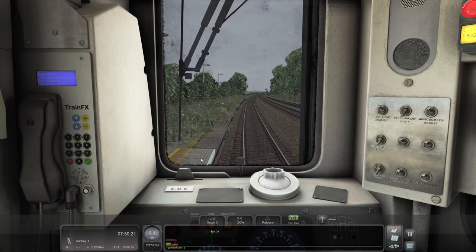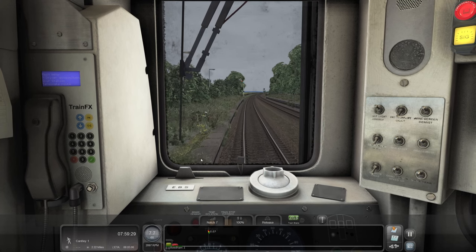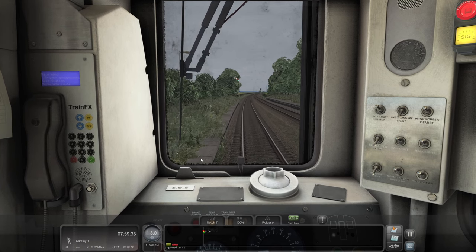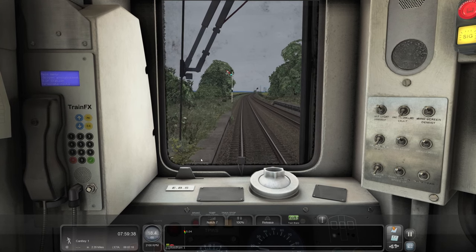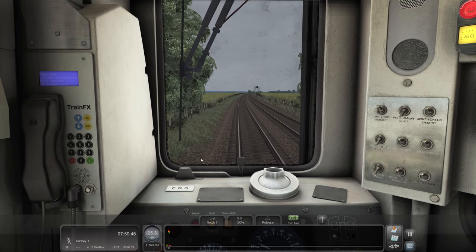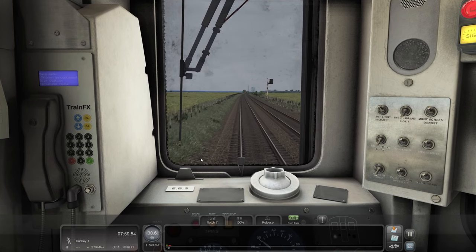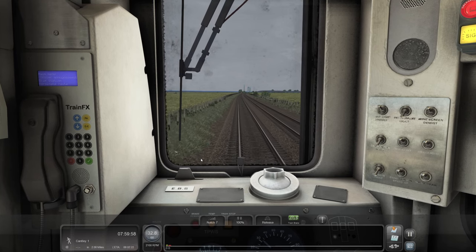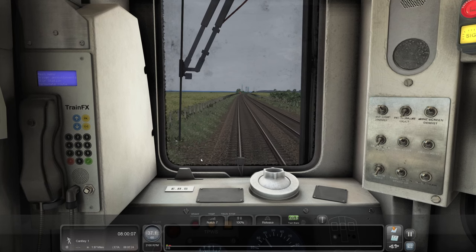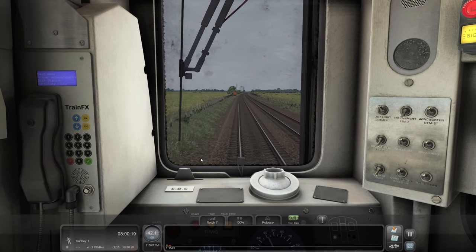Off we go, full steam ahead. Is there someone coming the other way? I thought that was the yellow front of another unit, but I think it might be some scenery actually. If it is the yellow front of another unit, he's on the wrong line. No, it's not even on the line - it's a little building of some sort, maybe a hut. Although it looks like it's inside the boundary fence of the railway. Maybe a shipping container? Maybe a transformer box? It's not a signal box.